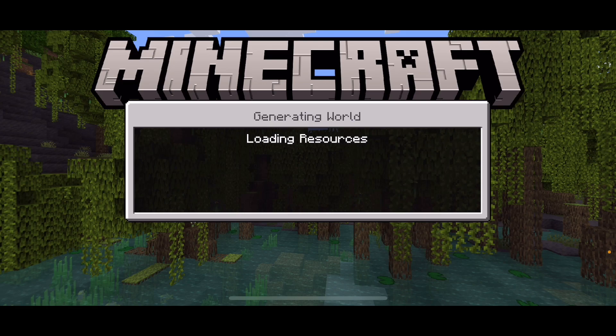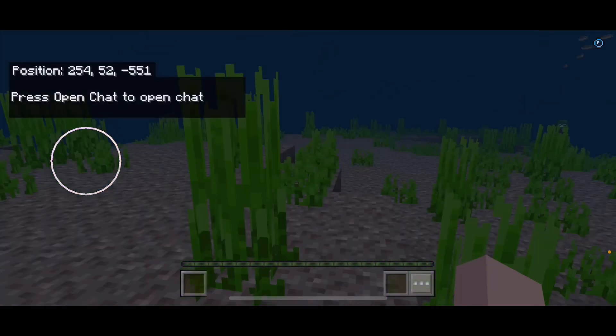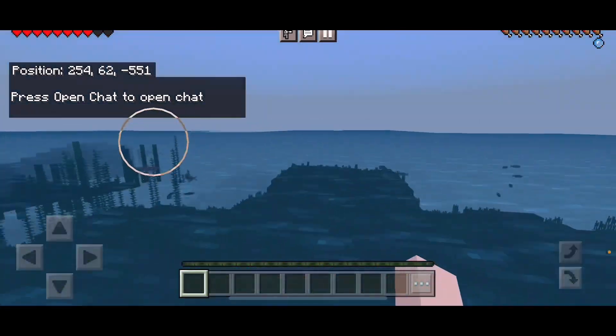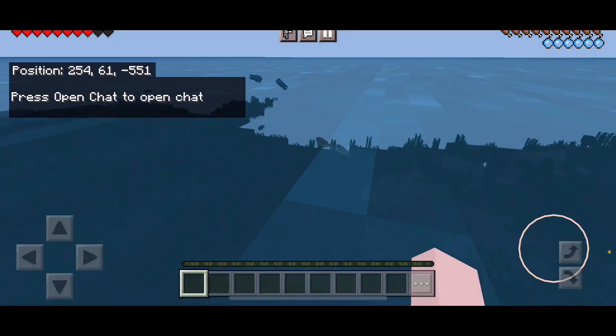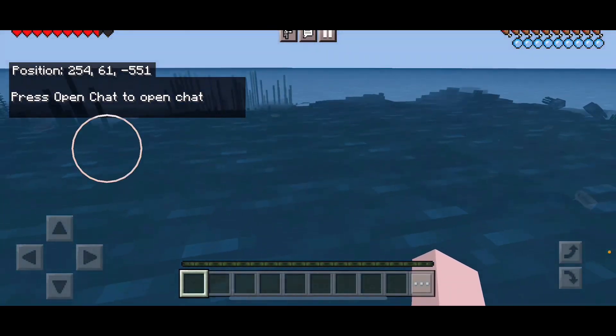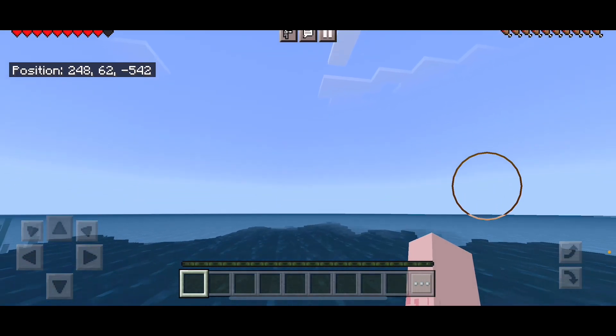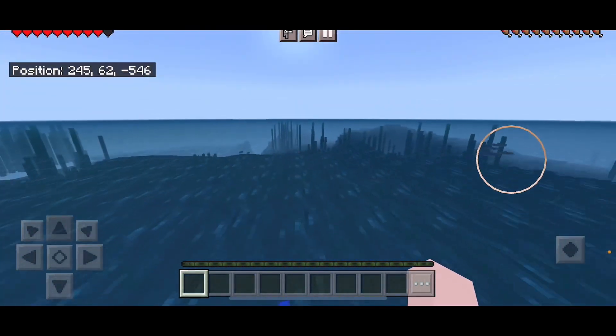If you're using this seed, it'll spawn you inside the ocean. Yes, the ocean. This seed spawns you in the ocean and you're drowning because you're stuck in a stranded ocean and you have to find a way to get out and find a solid surface.